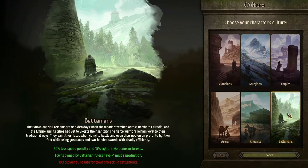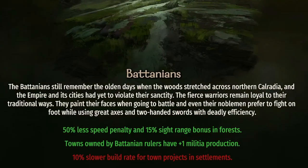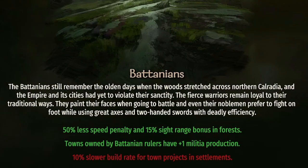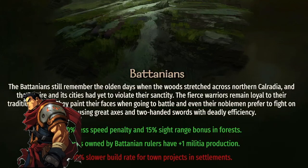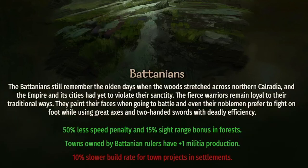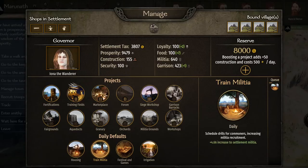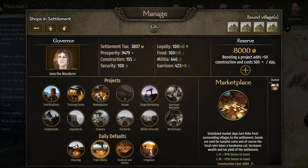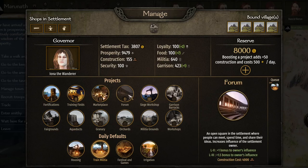Battania, a representation of Celts, are excellent in forested terrain, receiving less of a speed penalty and gaining increased sight while traversing it. Towns owned by Battanian leaders also produce more militia, which is similar to garrison troops except they are produced naturally and defend the towns, but cannot be removed by you. Battanians do, however, build town projects slower — town projects being ways to increase the town's garrison troop limit, food stocks, production, and the like.